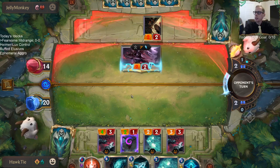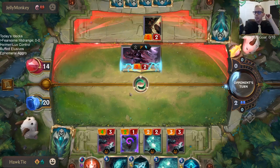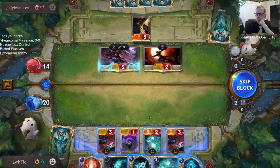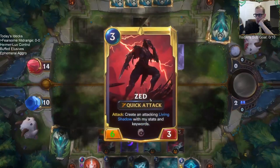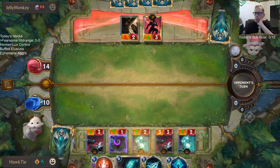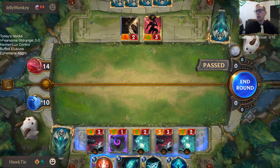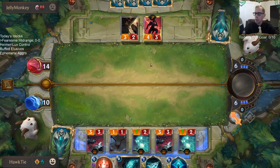The opponent's Zed deck just has barriers and Twin Disciples. I couldn't attack with the Spiderling — I basically could have attacked with a Mist Wraith, but I like the Mist Wraiths attacking and trading.